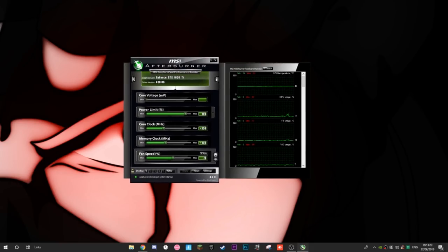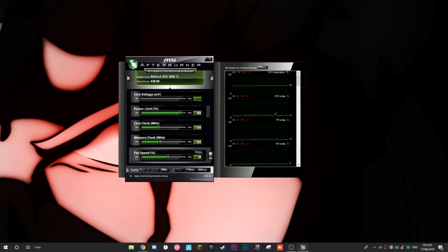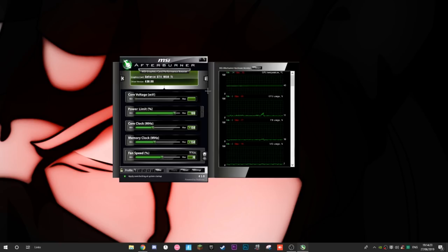What MSI Afterburner does is overclock your graphics card. I know overclocking sounds scary — you've probably heard people say it'll blow up your PC or put it in danger. Overclocking can be dangerous in some ways, but with this application, if you follow this video and do things right, you won't have any issues. It optimizes your graphics card and overclocks it to make it perform better than it usually does — performing to its best ability.